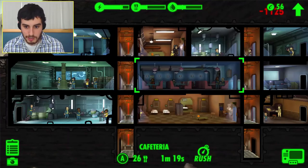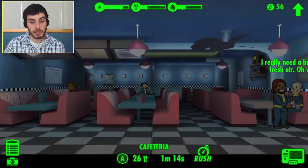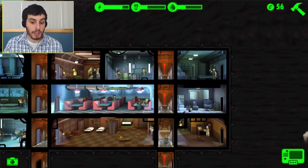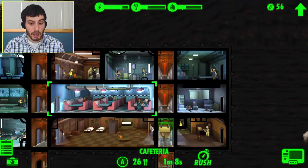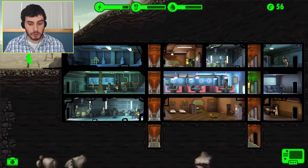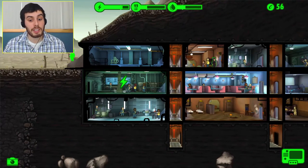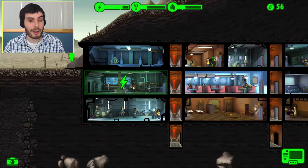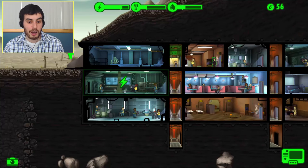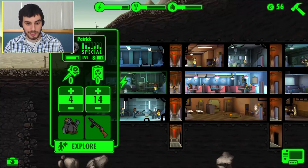We'll upgrade this so you guys can see. Basically it just makes the room bigger so they can produce more units of the resource. Since we don't have the extra people right now, I'm going to just upgrade the current rooms we have until the children running around — and the four or five pregnant women — have grown up far enough where they can start working on their own.